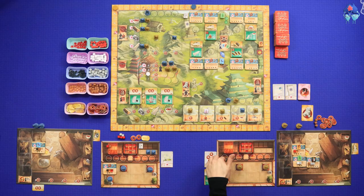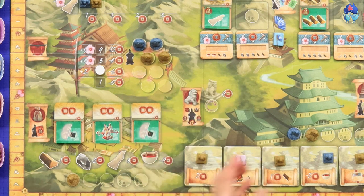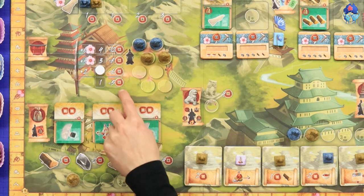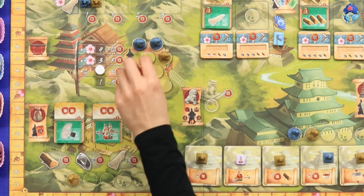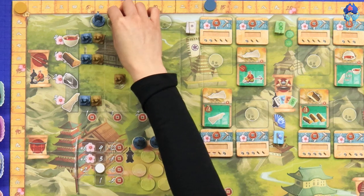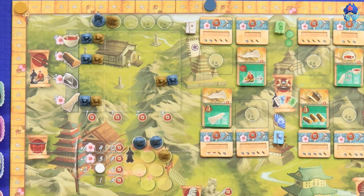I'm now out of workers, but there is a monk worker you can hire — it's a one-off action and once used it returns to the board. The cost increases each round: first one was 5, this round it's 6. But you tend to have more money towards the end of a round so that balances it. I'll pay 6 to hire a monk and go to the academy. Each monk comes with a bonus that makes the action slightly more powerful — at the academy, instead of moving one step on a track you move two. I'll advance my stone decorator two steps on the track.